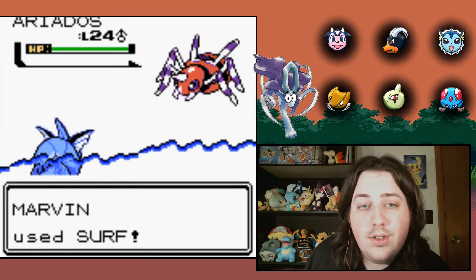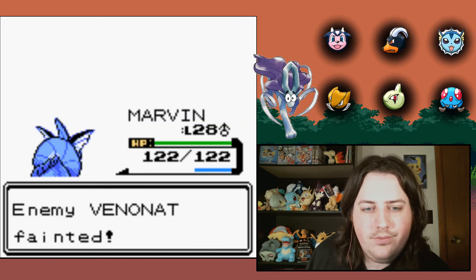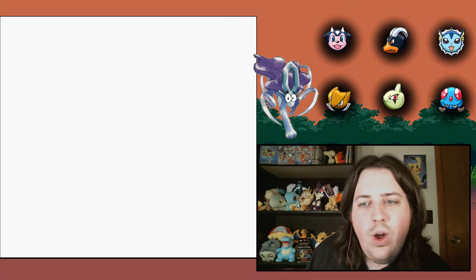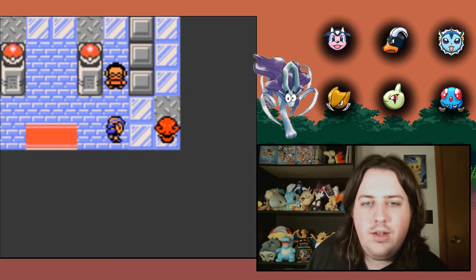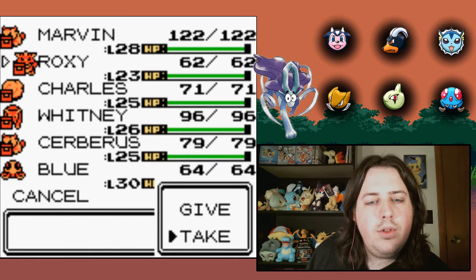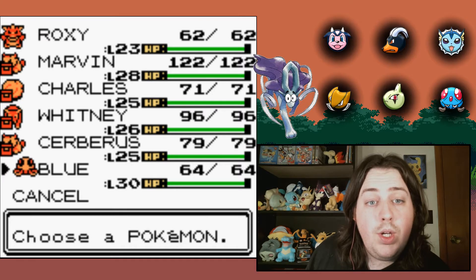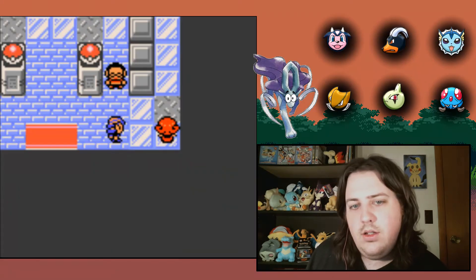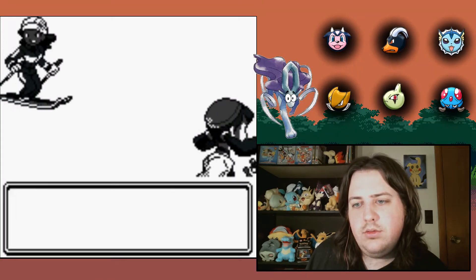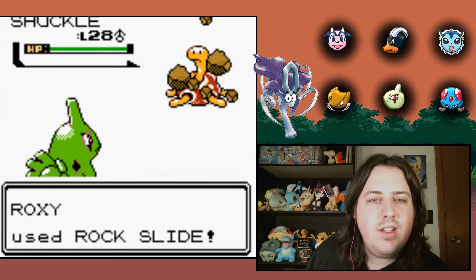Heridos. Bug or Poison. It still could be Bug or Poison — this is either a Bug-type gym or a Poison-type gym, I'm not sure. I'm going to take this item, because if this is a Bug-type gym, Roxy's going to be doing pretty well here. Guckle. Alright, so this is a Bug-type gym.